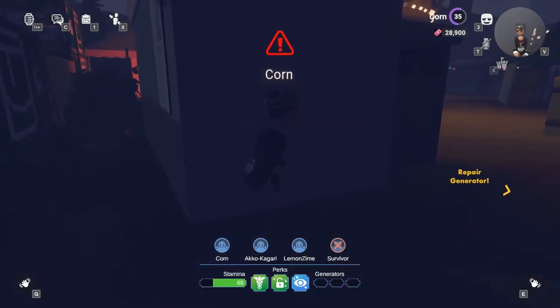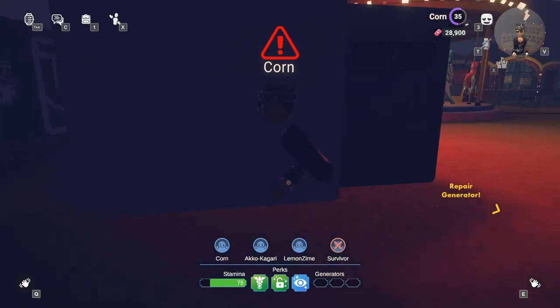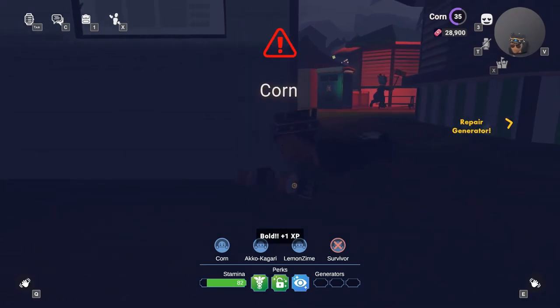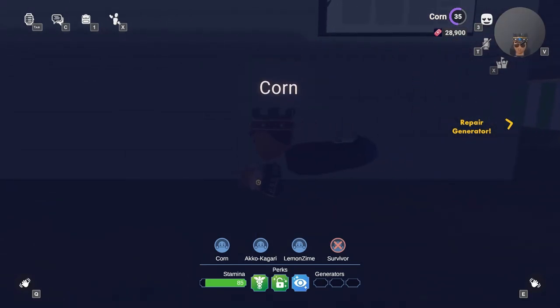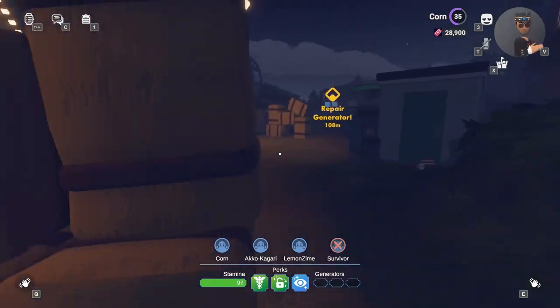The thing I see most among new players is wasting stamina. Do not carelessly use stamina, as you may encounter Bonky around a corner and have nowhere to run, leading to you being caged or eliminated. It's best to walk around the map and only use stamina when hiding from or avoiding Bonky.